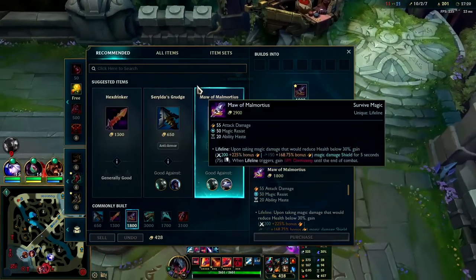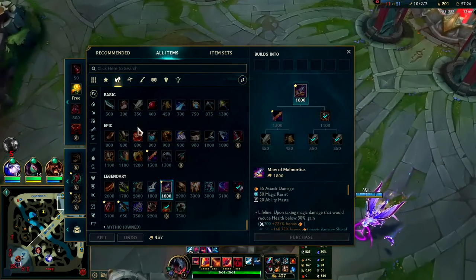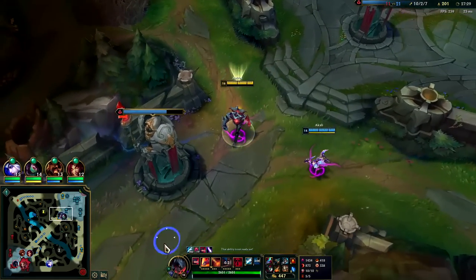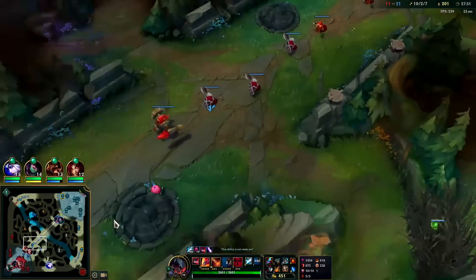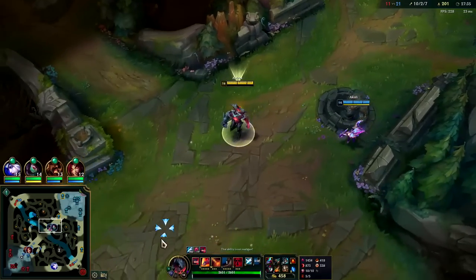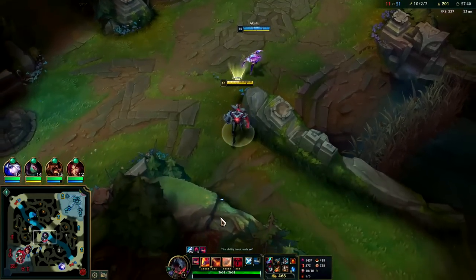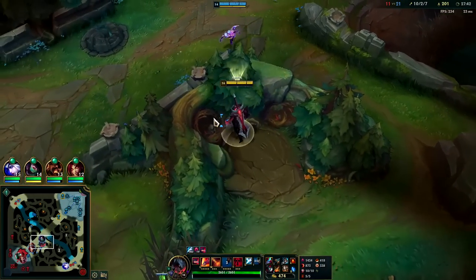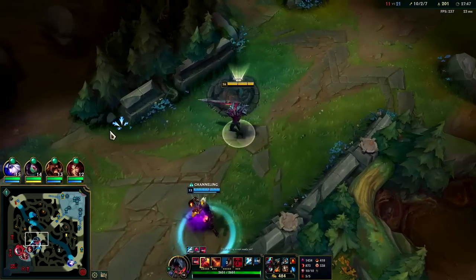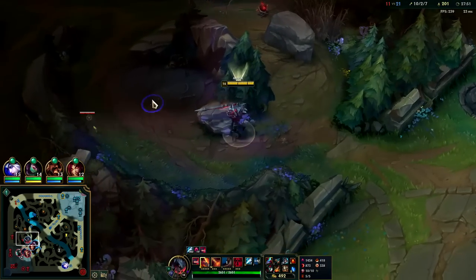We just got the turret — Death's Dance into Sterak's. Sterak's is the key if they have a lot of magic; Maw is what you'd go against that. Sterak's is kind of nuts on Aatrox — it makes all your abilities slow which makes them all easy to land since all your abilities are skill shots. E is on a three-second cooldown. This is what I mean — it can actually go over some really beefy walls, you can just pop right over. It's got some good range, a lot more than you'd think.